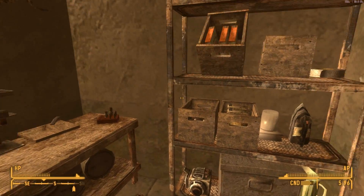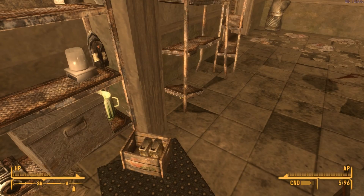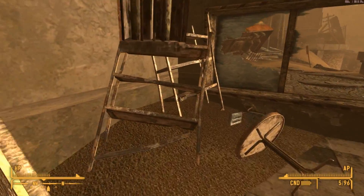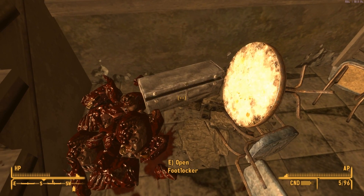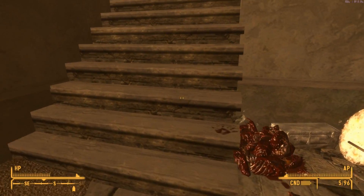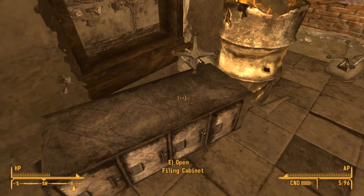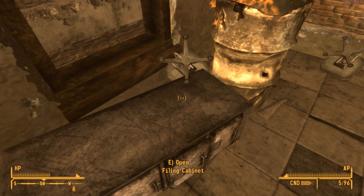What's in here — a Braxo cleaner and fission batteries. All right, more stuff to loot. The loot just never ends in this joint. More loot up here too. Oh, pre-war money, I'll take that.